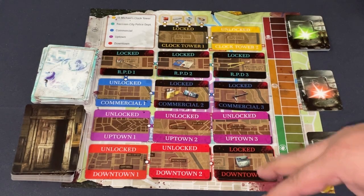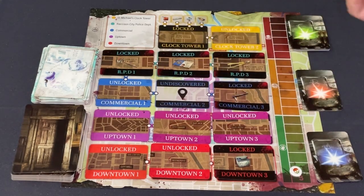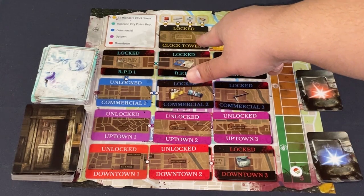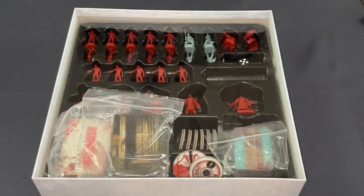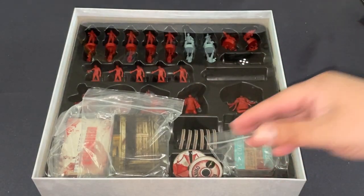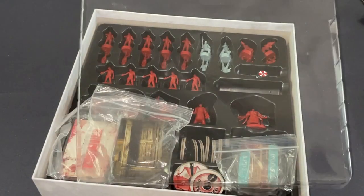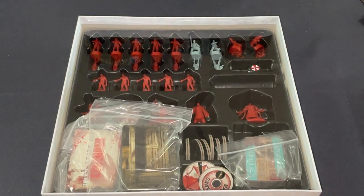The campaign starts with three unlocked scenarios. I've laid out the uptown scenario here. As you uncover C decks and other tokens, you remove and discover different areas, move through, and eventually get to the clock tower — which veteran Resident Evil fans will know all about. A quick note: the retail version carrying case has room for cards, bags, some tokens, and tiles, but the tiles slide around — storage is not optimal.